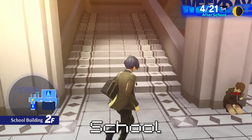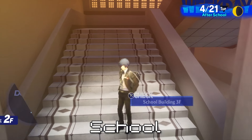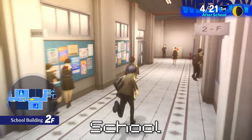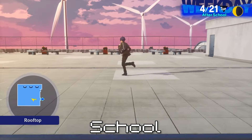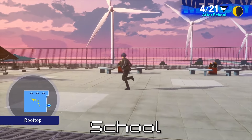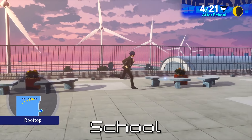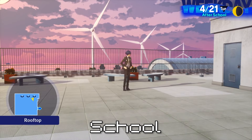And then the last Twilight Fragment for the school is on the rooftop. There we go — the last one's on the rooftop, it's here somewhere. There it is. Alright, that's the whole school cleared out.